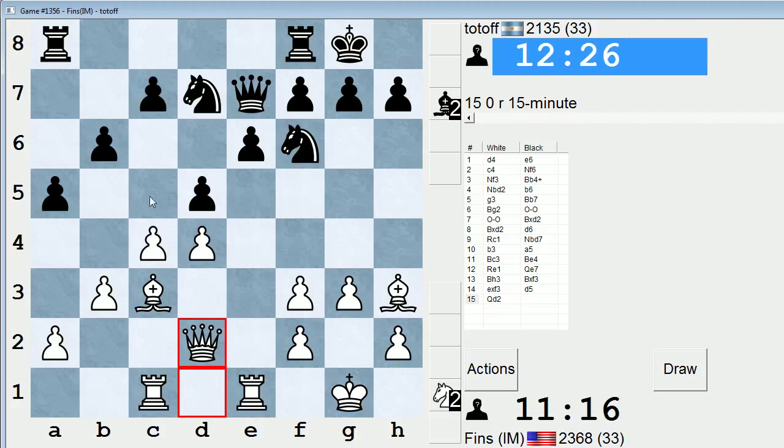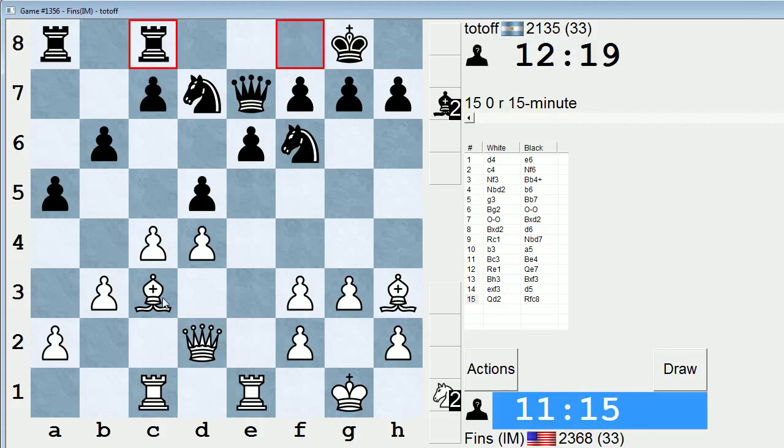Another idea I may have is to play c5, and after bxc5, take with my d-pawn. The idea there is if queen takes c5 trying to win a pawn, I have bishop takes f6. If knight takes f6, maybe bishop takes f6 all the same. Let's say I play c5, bxc5, dxc5. If they take with the knight, bishop takes f6 — they can't take with the queen because rook takes c5, so gxf6 would be forced. Then one option I have is queen takes d5, and if exd5, rook takes e7 — and I think I have a better endgame. Actually, their knight would be attacked and my bishop would be hitting their rook on c8. However, that line is not forced — if I push c5, they do not have to take.